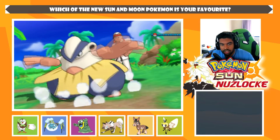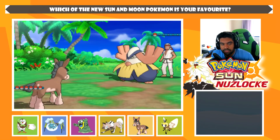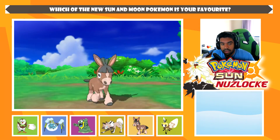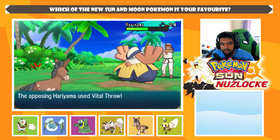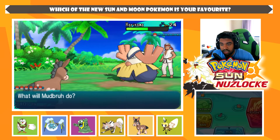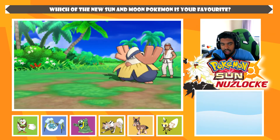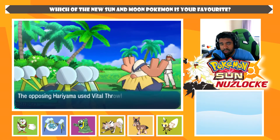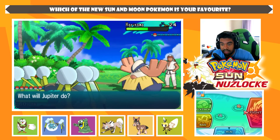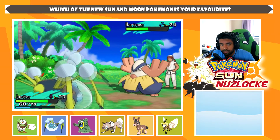We'll battle this trainer here — Black Belt Kenji. Hariyama is here. Shall we go for High Horsepower? We have full HP and we are relatively defensive as a Mudbray. We outspeed — oh my goodness, he went for Vital Throw, which is negative priority. We can't live another one. Jupiter, let's go — you resist the STAB and have all the defenses. I love this Pokémon so much. The one thing I don't understand is it's called Araquanid but it has six legs.